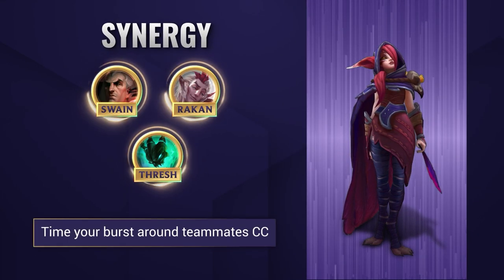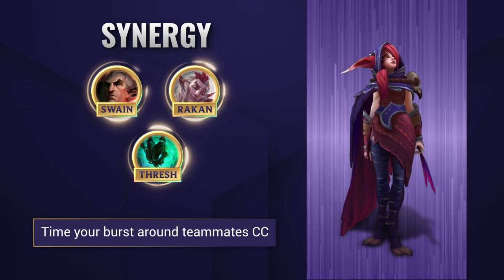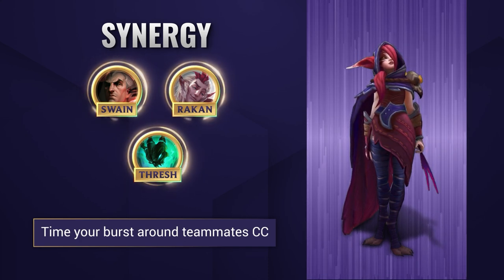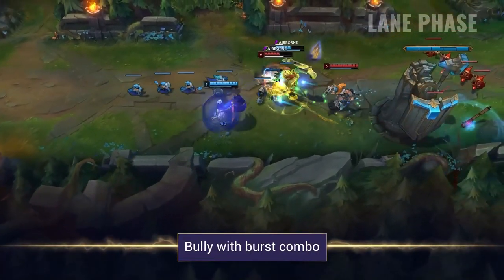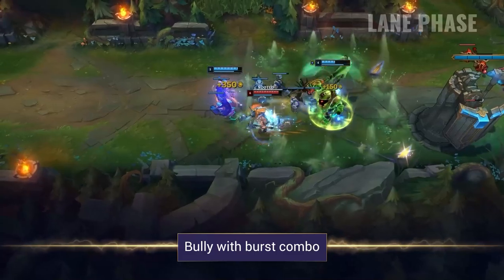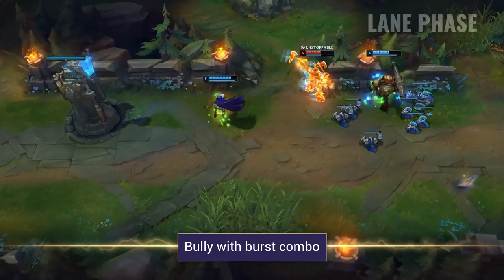Xayah synergizes well with champions who can lock down her opponents and allow her to pull off her burst combo. Rakan is obviously the optimal choice, but there are several other champions that she works effectively with. When it comes to the lane phase, you want to look to bully your opponents with your feather burst combos. Start by pressing W, auto attack them a few times and stack up a few feathers, then Q, auto a couple times more, and then E for maximum burst.